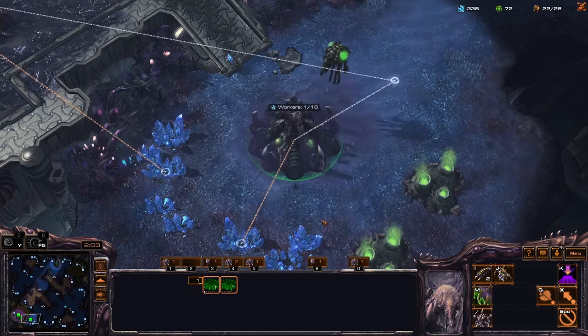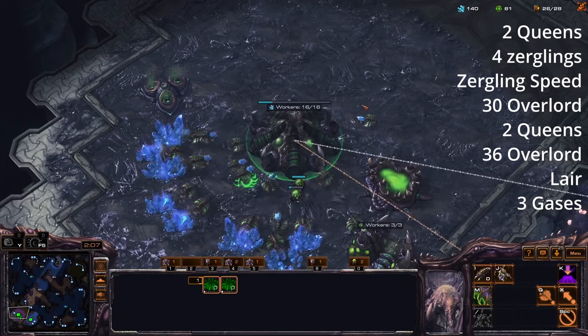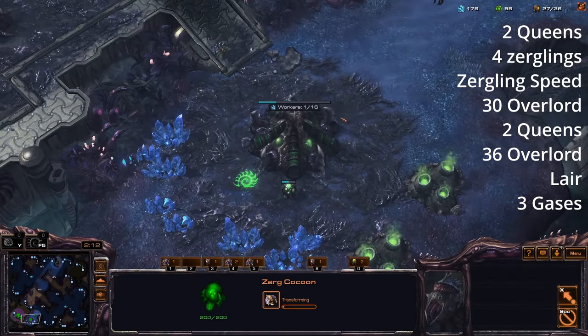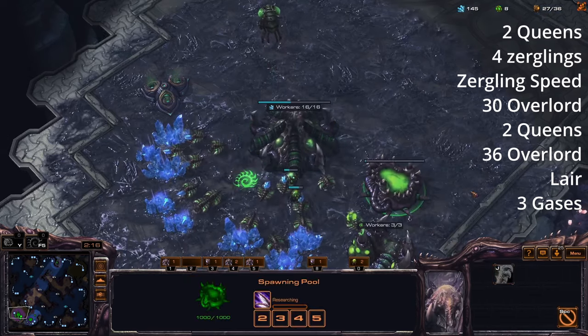On 20 supply we build an overlord. When your two hatcheries finish, build a queen at each location and two pairs of zerglings — four zerglings total — and then just straight back to droning. We're going to get zergling speed in this game, so once you have 100 gas get that.